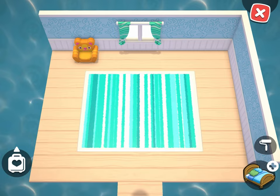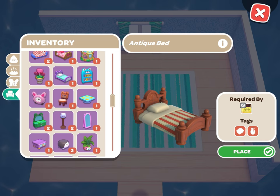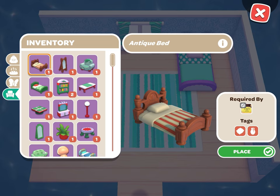Before you place an item in a cabin, it will show you who it is required by and what the tags are, so this is a great way to check and make sure that the furniture you're placing in your cabin is correct and will fulfill the requirement.